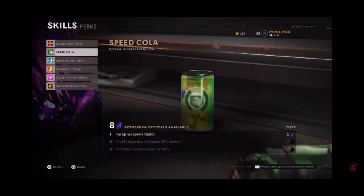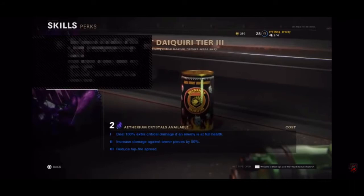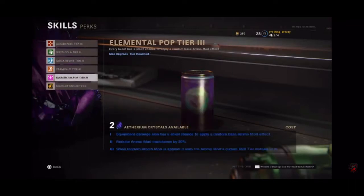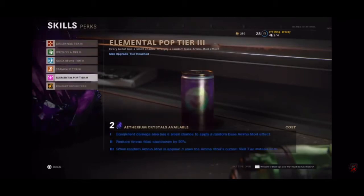You can use your crystals to customize your perks which will make them so much better. All my perks are now fully upgraded — six pack. You can customize all your perks; it will be so helpful in game. For example, Juggernaut: increase maximum health by 50, reduces status effect duration by 50%, armor plates replenish 25% additional armor, increase maximum health by 100. Juggernaut and Deadshot are the main ones I get first, then Stamina, then the rest.